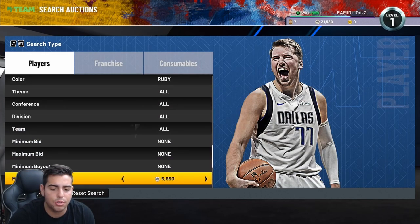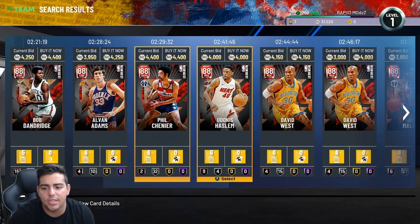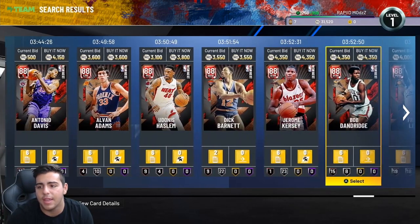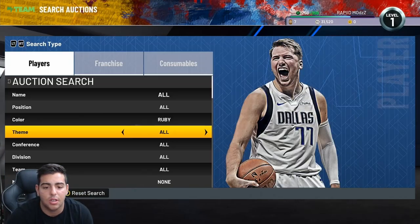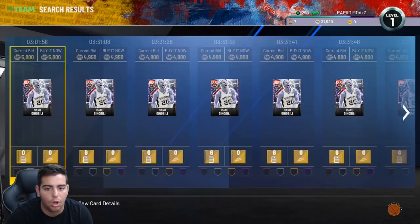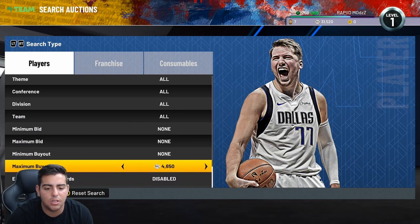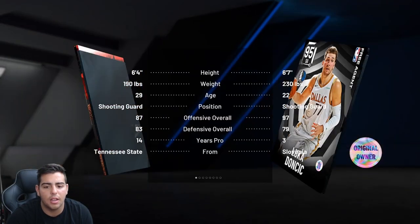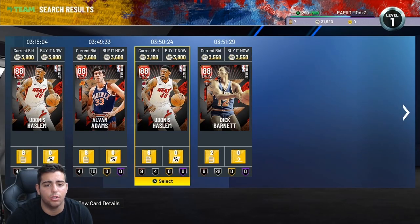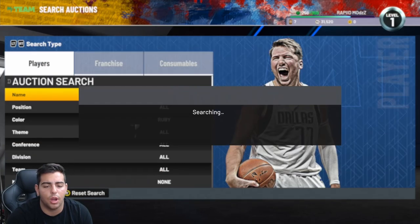For sniping and making MT, I've been using the ruby filter — it's been the hottest and working pretty well. Cards sell because people like Manu Ginobili. If you're not a no-name legend, you're gonna sell. No-name legends aren't moving. Dick Barnett is a no-name legend — he was good back in the day and actually has a cool jump shot and really good stats. I might pick him up for 3500.